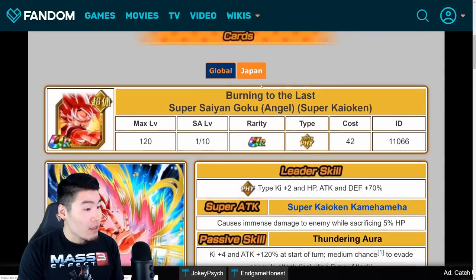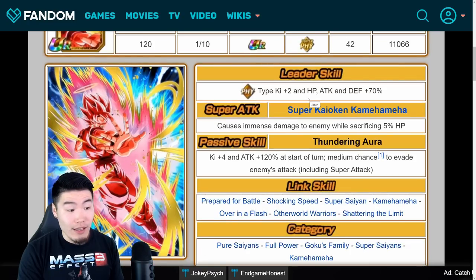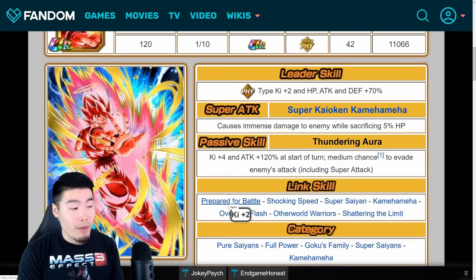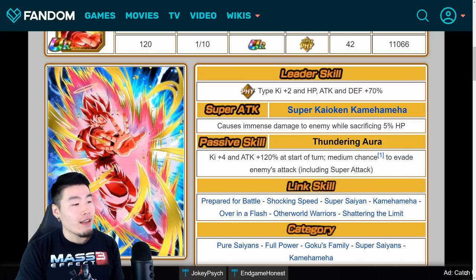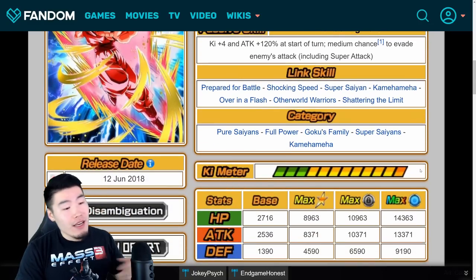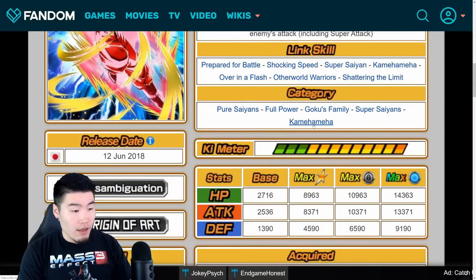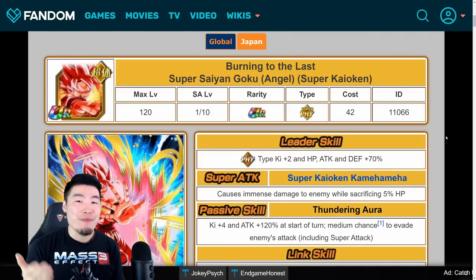As for the links, the JP version has the exact same links as the global version, except Shattering the Limit replaces Fierce Battle on JP. He still has Prepare for Battle though, so it's a very, very small nerf. The stats also appear to be exactly the same on both sides. So the JP version of this card just stomps on the global version in almost every meaningful way.